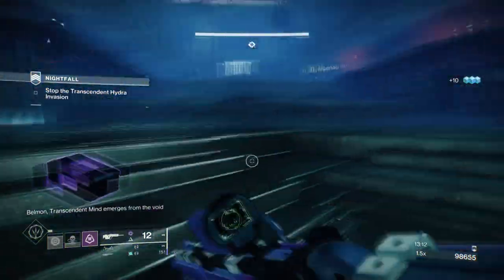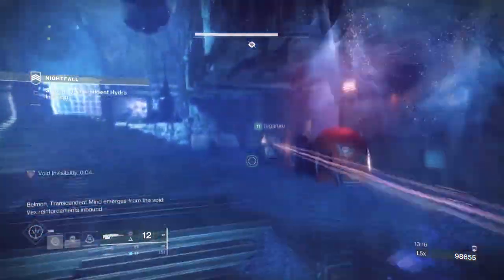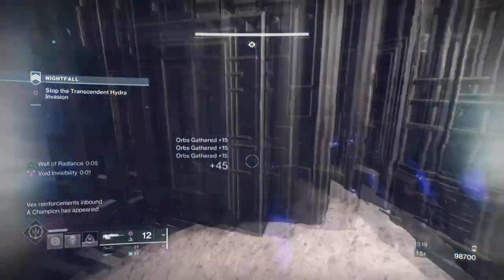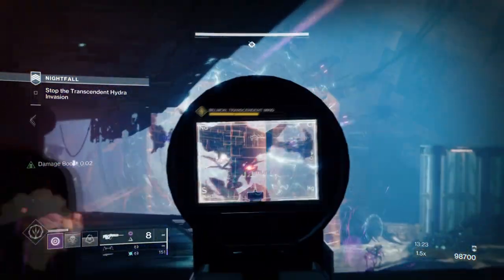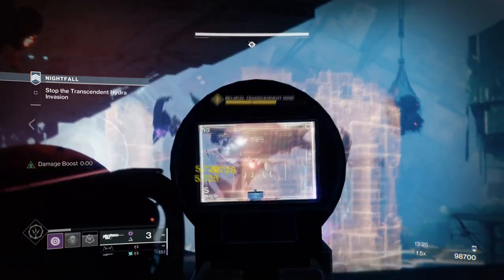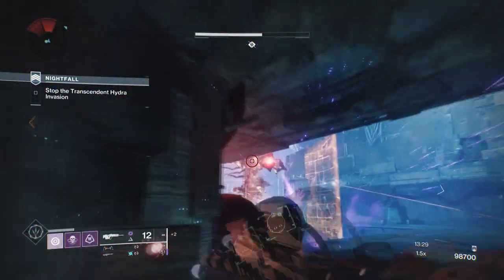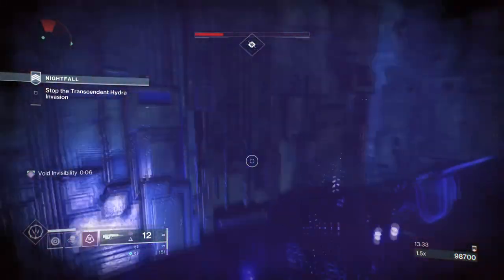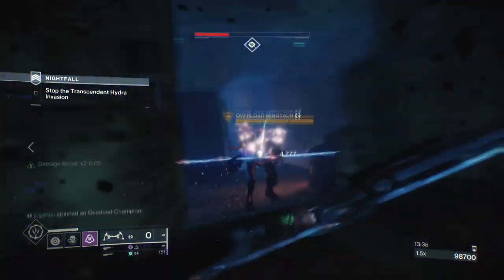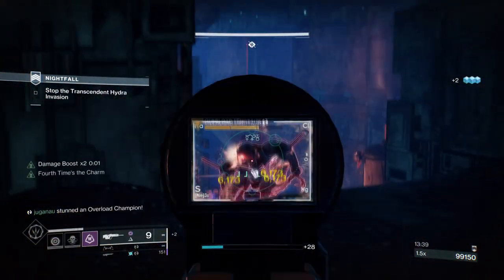In PvP, the exotic can make certain weapons kill within a few shots less. In PvE, you're getting a damage buff, reserve overshield, and class ability regen all by going invis — all for free. You can also get your damage buff when someone else makes you invis, so in a coordinated team environment you can stay buffed as long as you keep the flow going. I honestly can't wait to show you my end game version of the build, as this will make Grandmaster Nightfalls for the season a whole lot easier — so stay tuned.